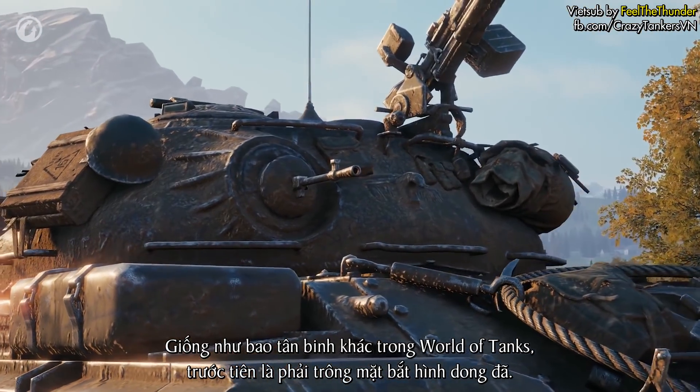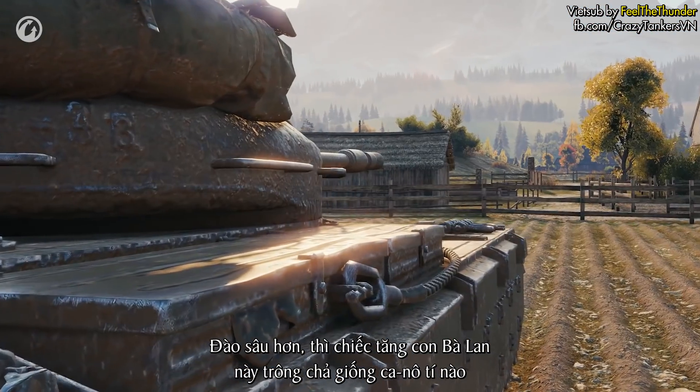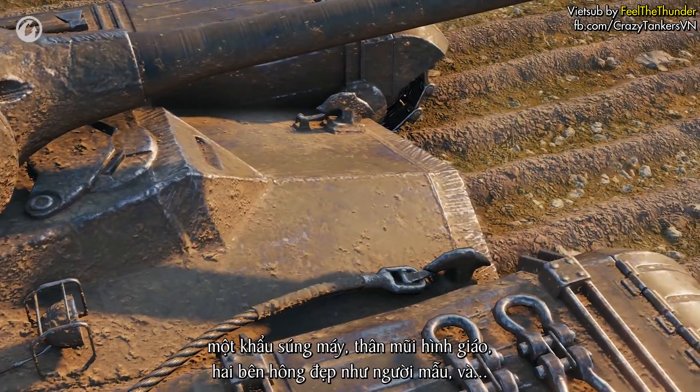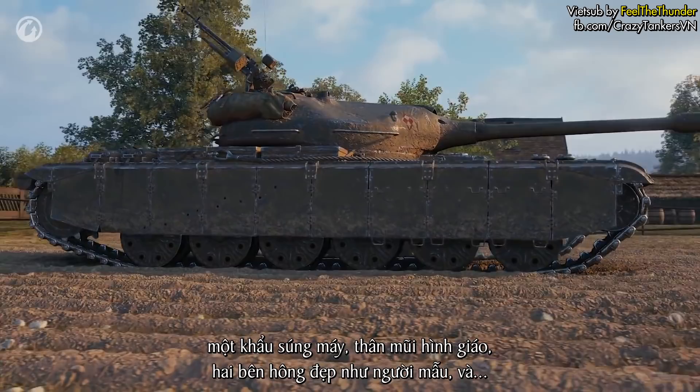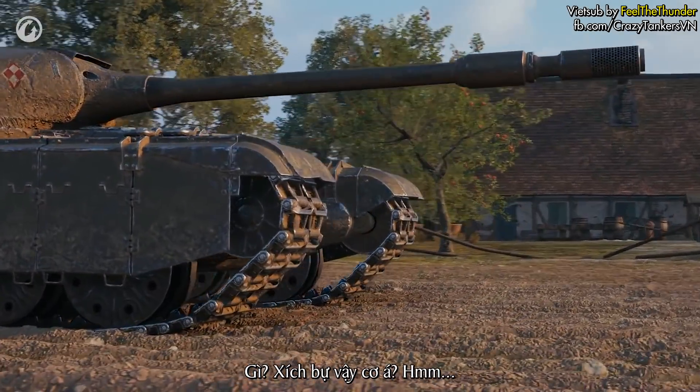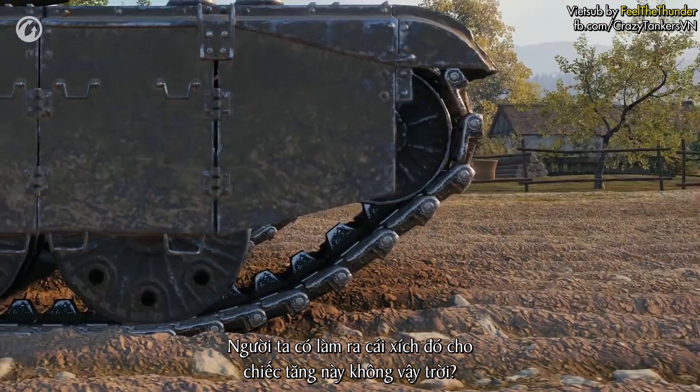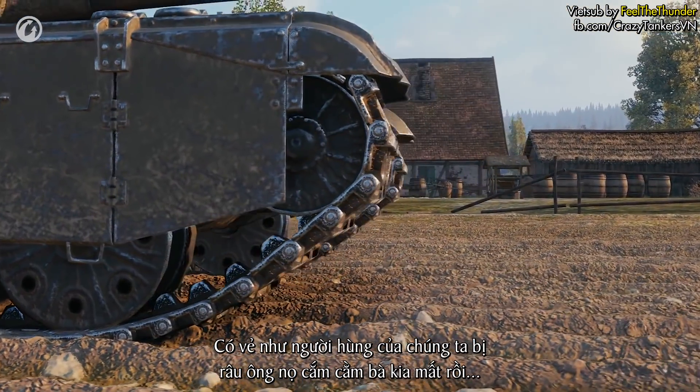Like with any newcomer in World of Tanks, appearance matters. Delve deeper and the Polish prototype is more than a canoe: a streamlined turret, a steel helmet, a machine gun, a pike nose, beautiful sides — and large tracks. Were they even made for this tank? Looks like our hero is wearing the wrong shoes.